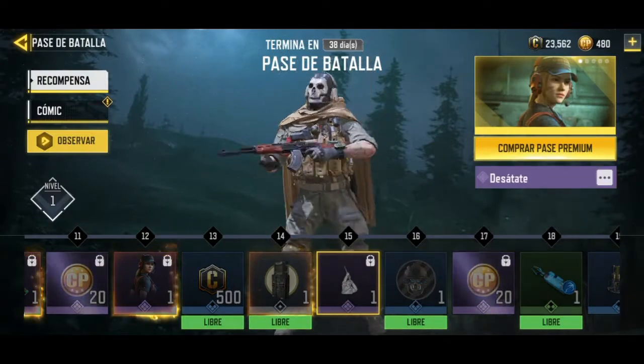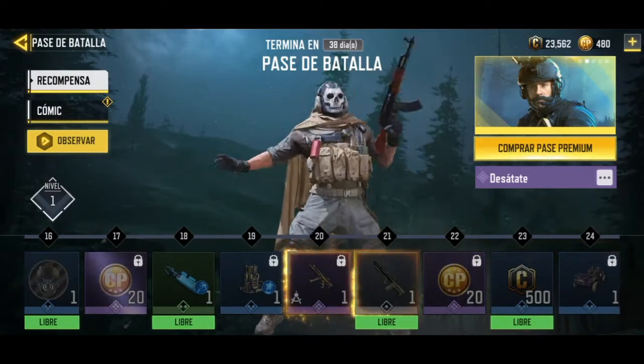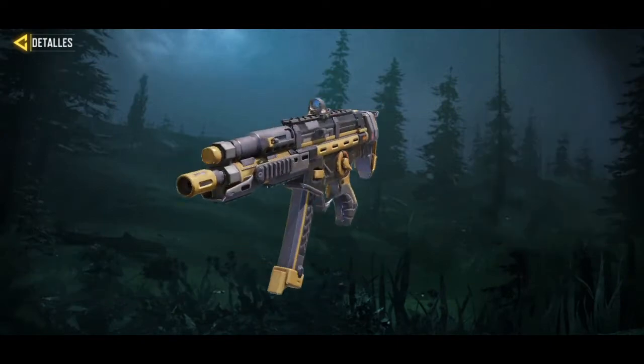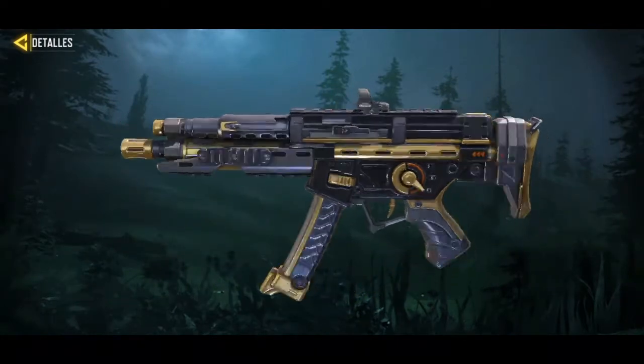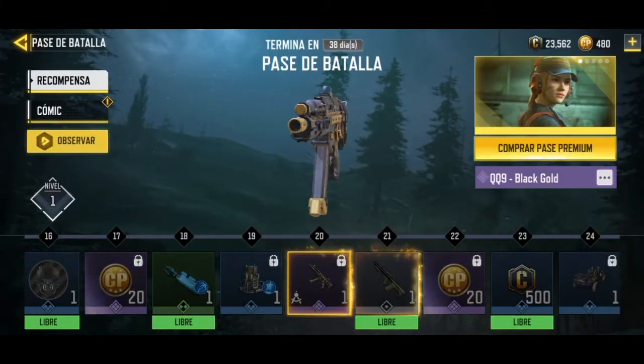At level 15 we have a gesture — it's very beautiful. At level 20, a Cuco 9 plus. They are over-exploiting this weapon, I've seen it in previous battle passes too. I would have preferred another weapon, but we have the Cuco 9.